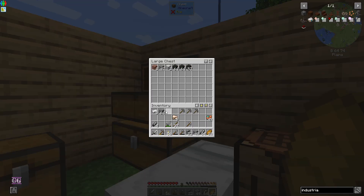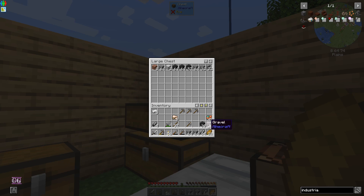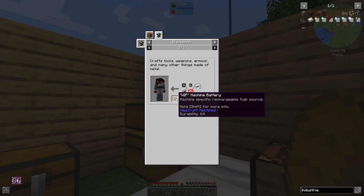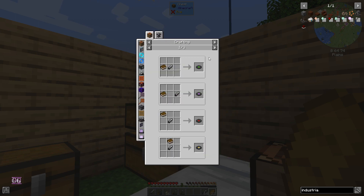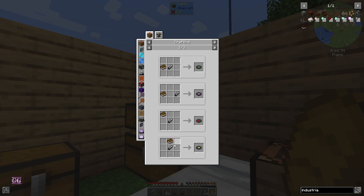Let's top up some of these. Let's put these blocks here. I don't know what we're going to do with this - there's not a lot you can do with it. Wait - machine efficient fuel source? Oh no, this is useless.